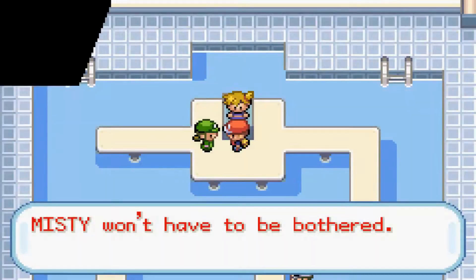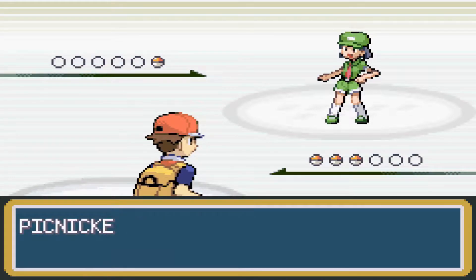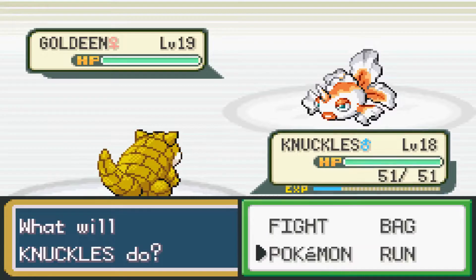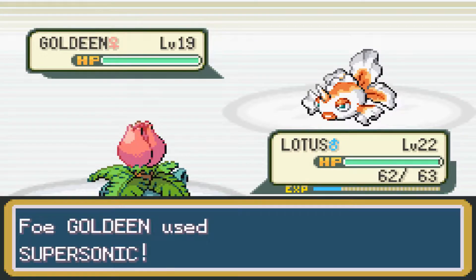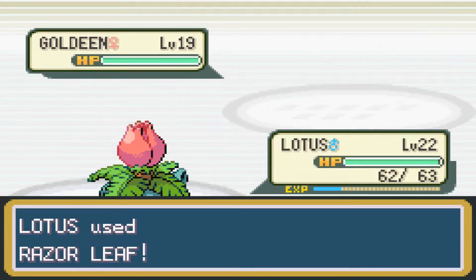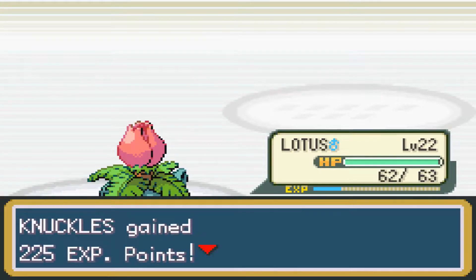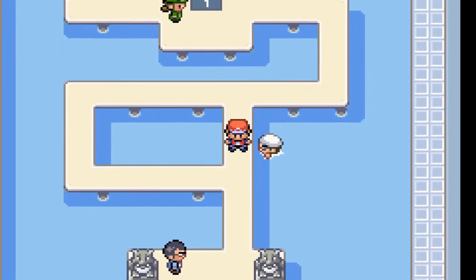Misty won't have to be bothered — I think she met Blue and idolizes him now. Picnicker Deanna has a Goldeen, another Pokemon we can't obtain yet. Let's show off our new Razor Leaf — hopefully it shows off that high critical hit ratio. Very nice! Knuckles and Lotus both got experience. We only lost one HP but I'll go ahead and heal real quick.